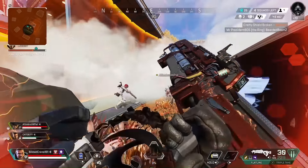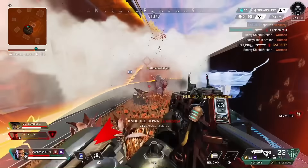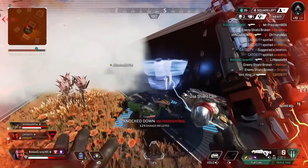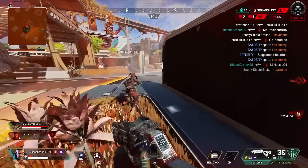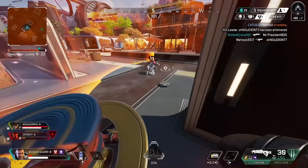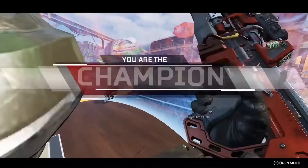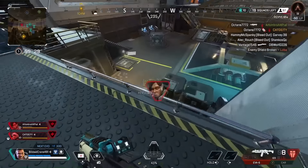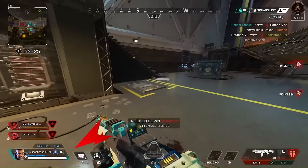Storm Point is getting a major overhaul in Season 19, with new POIs, a reduced map size, and improved rotations. Some of the new POIs include Wattson's Pylons, Zeus Station, Settle Station, IMC Armories, Echo HQ, Coastal Camp, and Devastated Coast. These POIs offer different types of gameplay, from vertical cat-and-mouse to symmetrical combat to open exploration. You can check out the details of each POI on the official Apex Legends wiki.